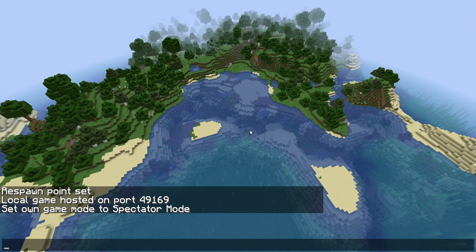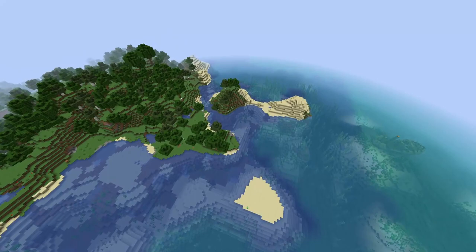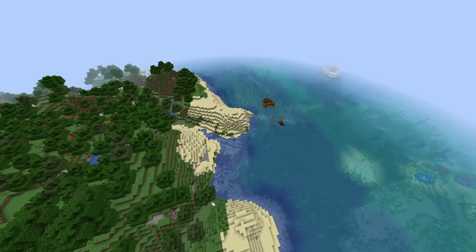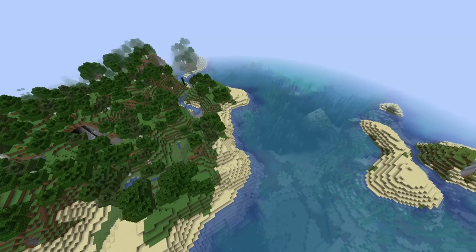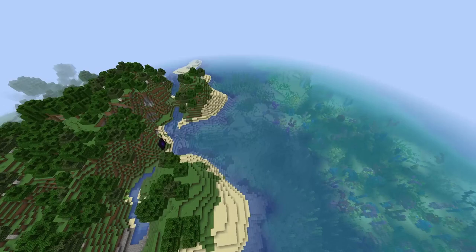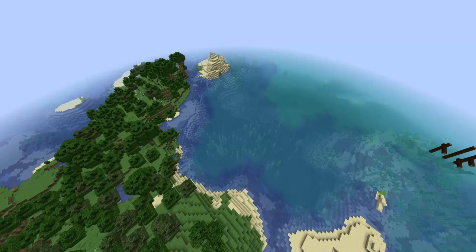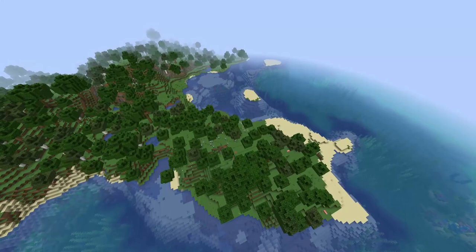I've put myself into spectator mode just to show you around this island — it's pretty cool. We've got three or four shipwrecks around it, a couple of smaller islands just off the main island, and another shipwreck coming into view. There's also a ravine we might be able to use. I thought I'd show you around so you can see how this series is going to develop — let me know your thoughts in the comments. But now let's jump into building that mob farm.